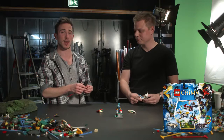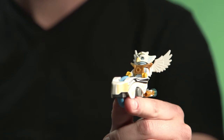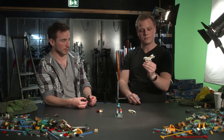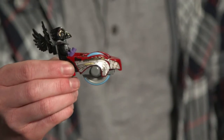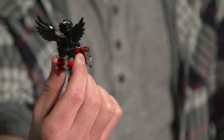In the Sky Joust you get two characters to start, and you can play with your buddy. We've got Eris here with this cool speeder with the Chi thrusts. And then we've got Rawzom, the cool raven guy, with the red Chi blaster on the back to make him go even faster.